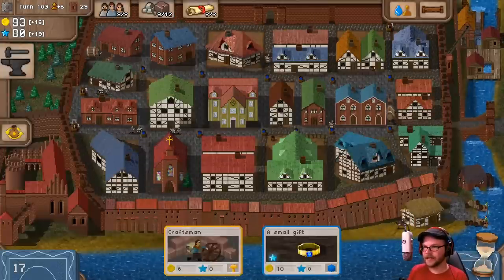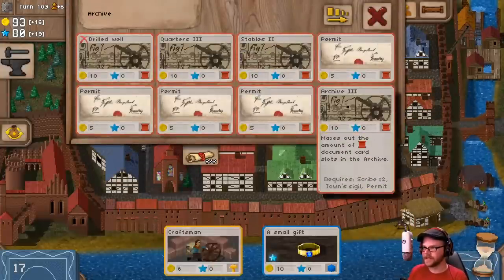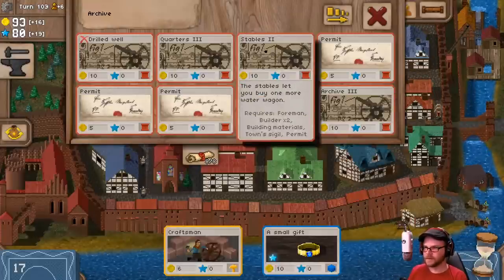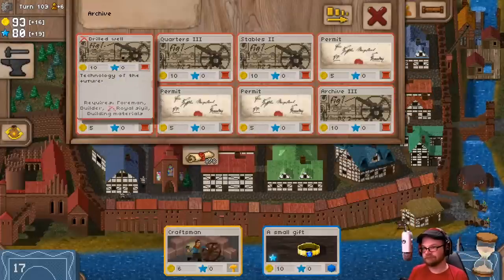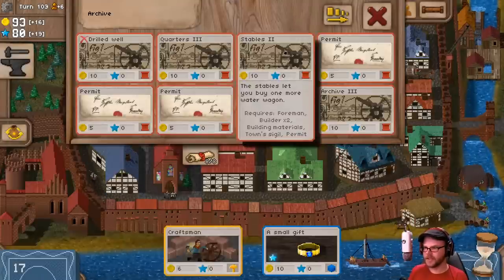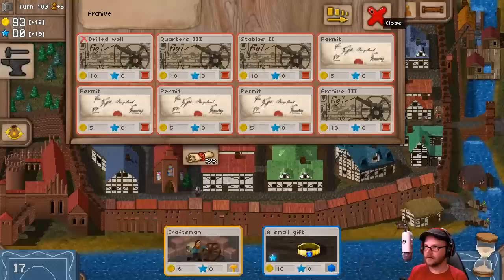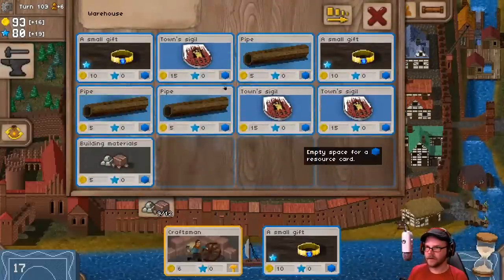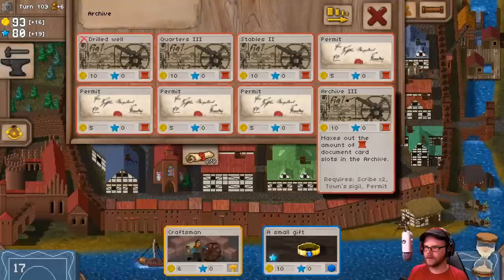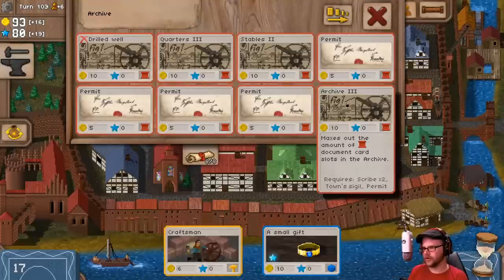I guess I could go and build one of these guys for more red cards. Must be buying one more water wagon — might be useful. What does it take? Two builders building from it? A sigil? I do have a sigil. Maybe we do just build that.